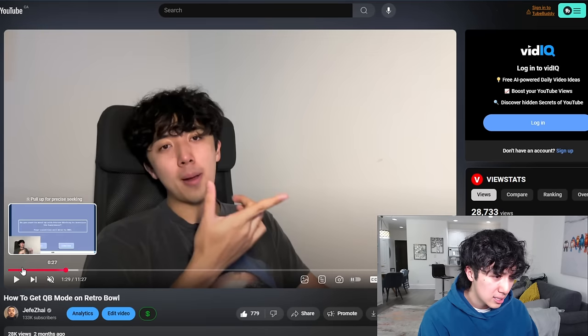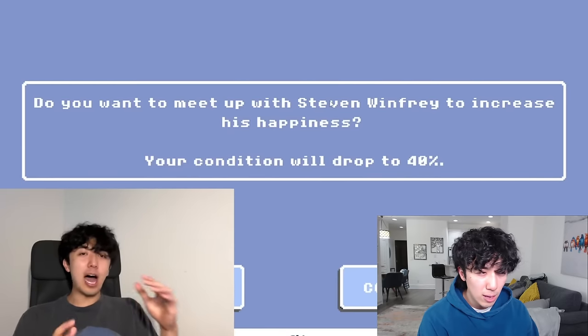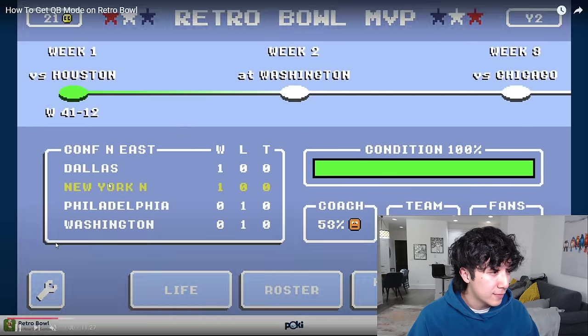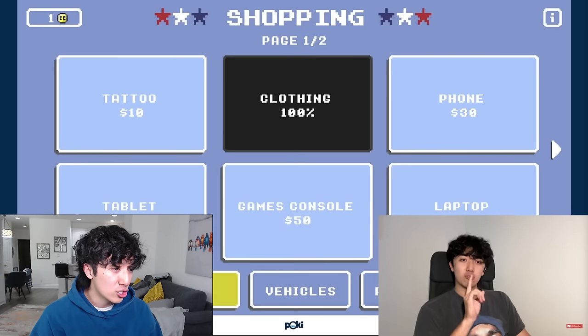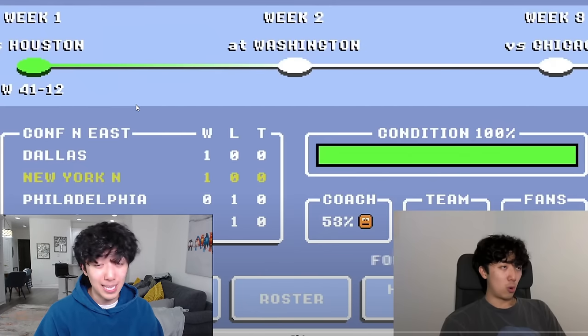QB mode was actually being tested and figured out by this guy — 133,000 subscribers. I believe Newstar was testing a QB mode sometime around 2022-2023, and this generated a lot of hype in the community. It's got a different shade of blue. The QB was Hefzai. You can see the menu — they had a life tab, a news tab after the game. You could go shopping, buy cars, buy energy drinks — very detailed. I'm surprised they haven't touched base on this again, but this would be an insane mode if they actually dropped it. Hopefully it comes in the future.